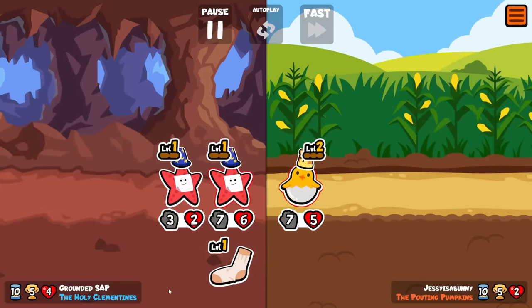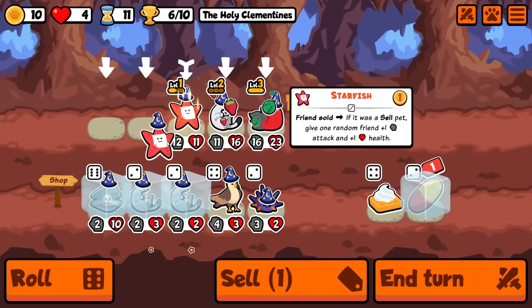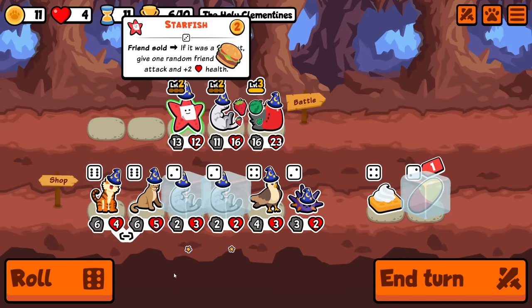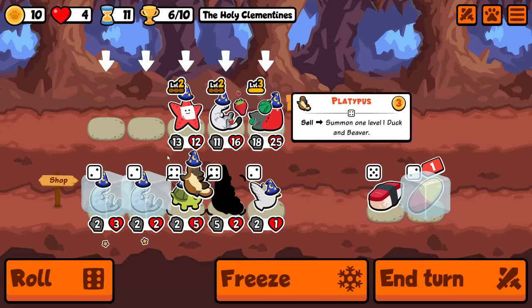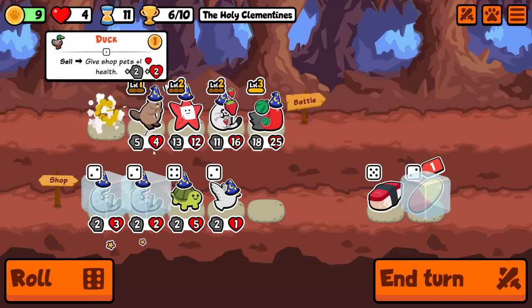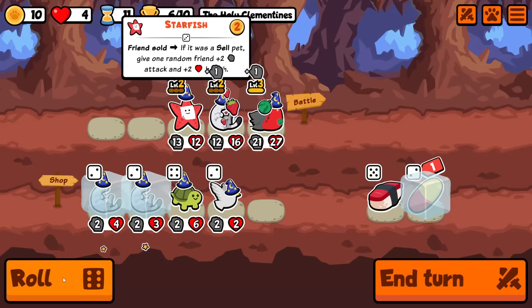Here we actually get a very lucky matchup and I'm on turn 11 now with four hearts intact. I have two stoats frozen and the pill, so I've got almost everything I could possibly ask for. And for some reason here I'm still doing the buy cells — maybe that's just because I'm planning to go further than turn 11.